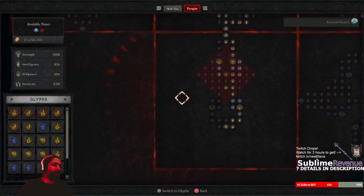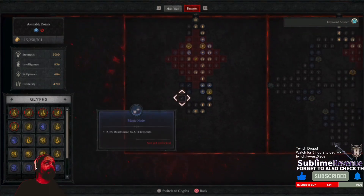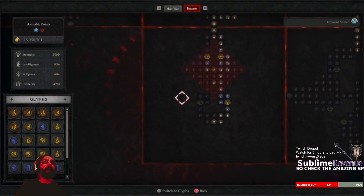Diablo 4's paragon board is something relatively simple. You just get from the nodes what you can't get on your items, or to further support your gear.